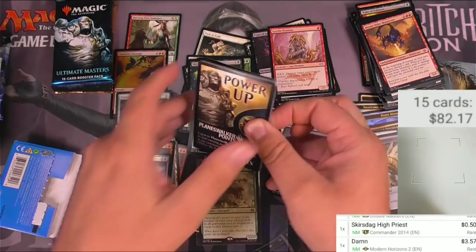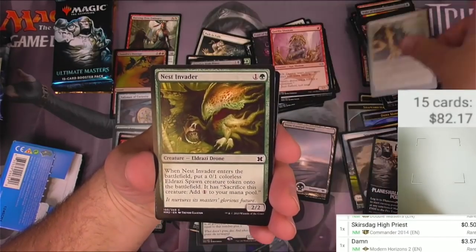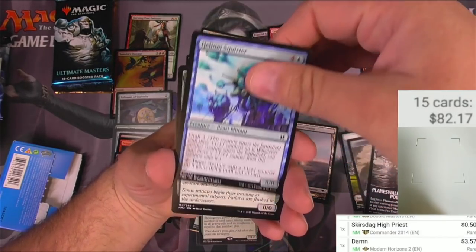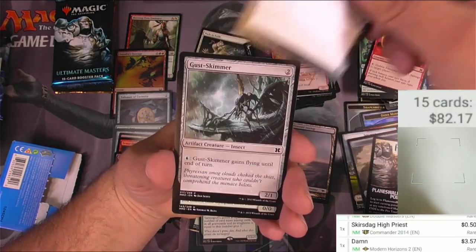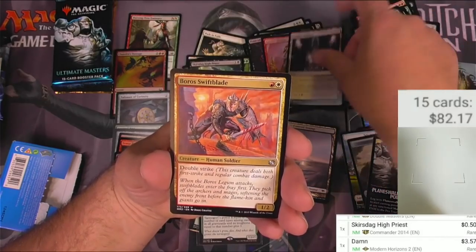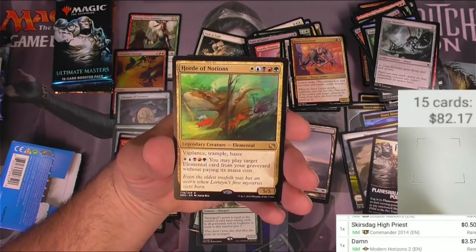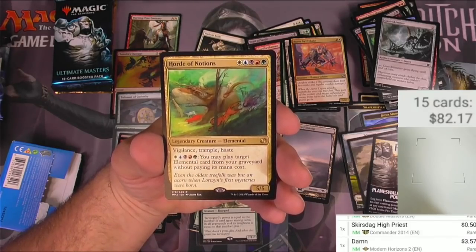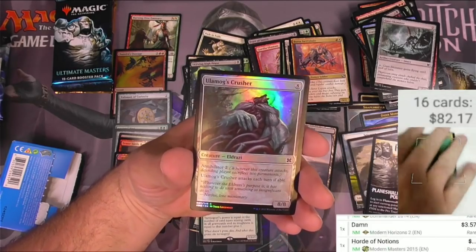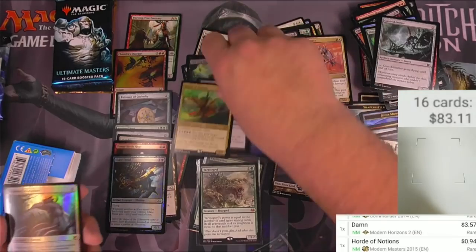Masters 2015 power-up. Arrest, the nest, stoic rebuttal, ghostly changeling, helium squirter, initiate, sign in blood, guest skimmer, cytoplast rootkin, an Orzhov basilica, a boros swiftblade, and horde of notions - a five-color elemental, 5/5 with vigilance, trample, and haste. For five colors you may play target elemental card from your graveyard without paying its mana cost. Anything multicolored is going to discount it a little bit at least. And a crusher.